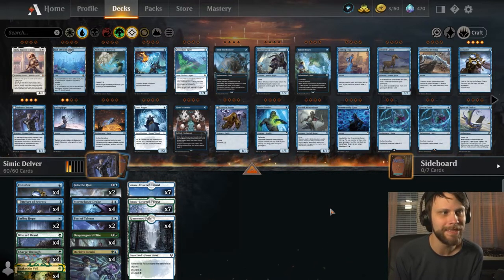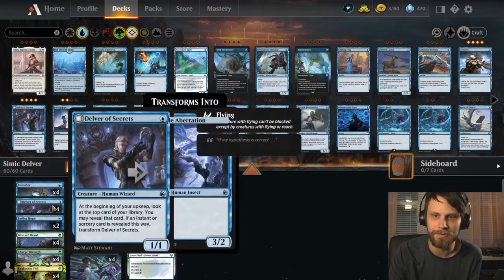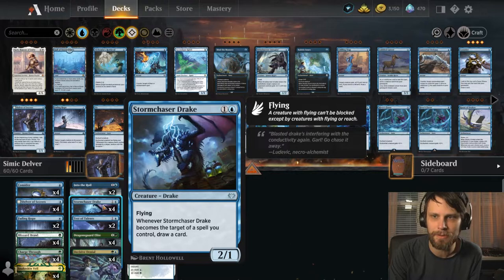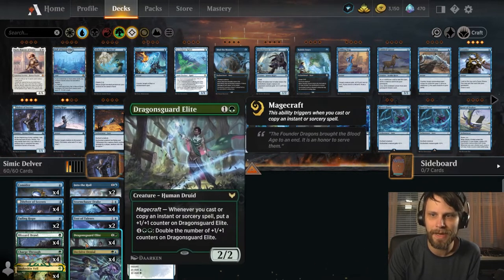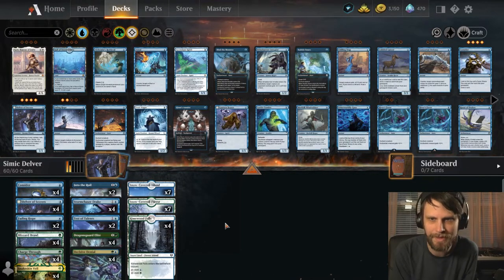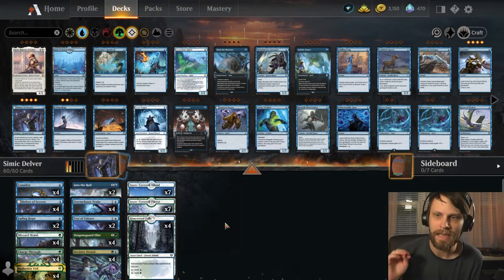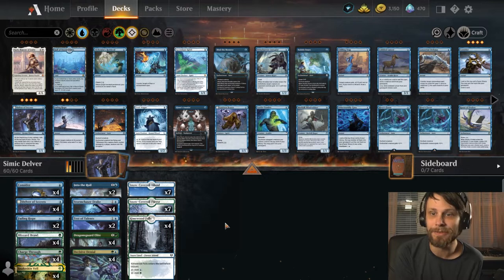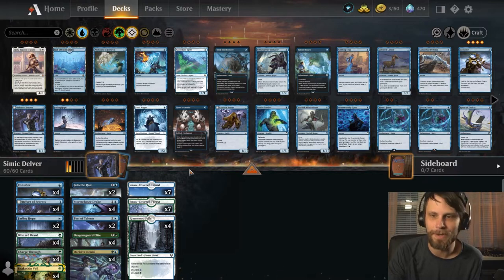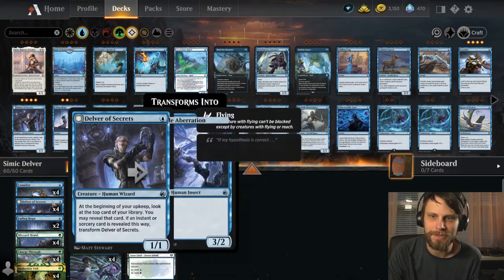Let's talk about today's deck. This is a version of a deck that we played against very recently — a Simic Delver deck. A few days ago we found ourselves against this one and I really liked it. It utilized Delver as well as Storm Chaser Drake and Dragon's Guard Elite — really nice creatures that are cheap but provide a lot of value. I thought I would build one for myself and just see if I can make it work. This is basically a full-on Delver Storm Chaser Drake style deck.